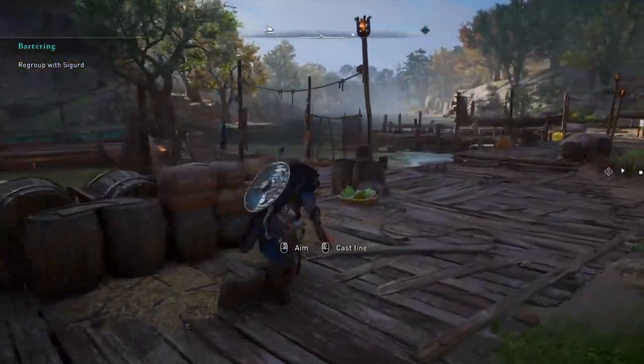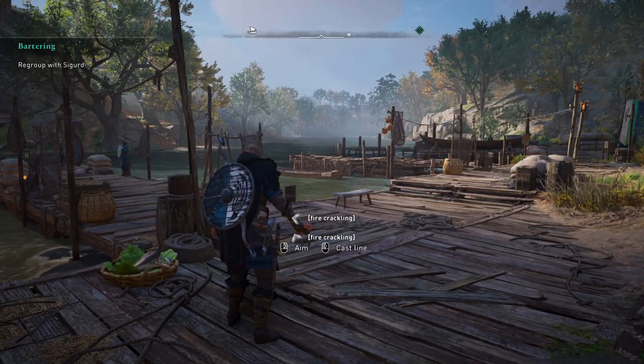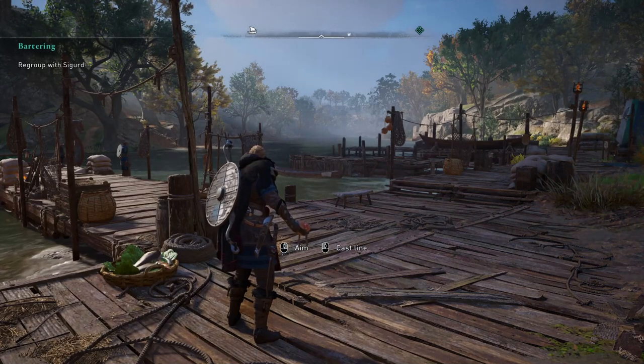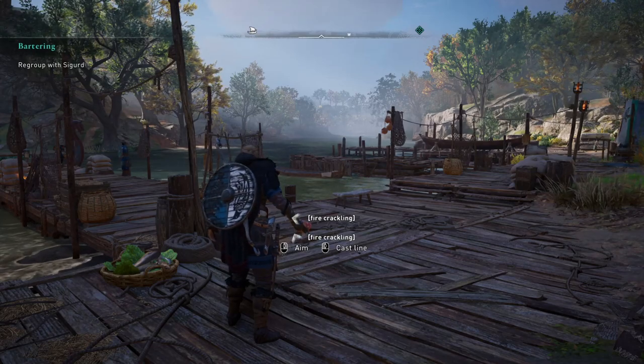One last thing — when you mash the space button, sometimes the lure will turn red. Just stop mashing the space button when that happens. It's kind of like it's too much tension, and if it gets too red, the string will snap. You'll still have the fishing lure — it's not like it's ever going to break — but the fish is going to get away. But there you go, that's all the info. Stay safe.